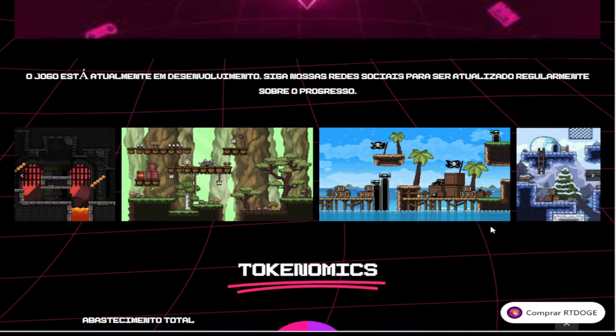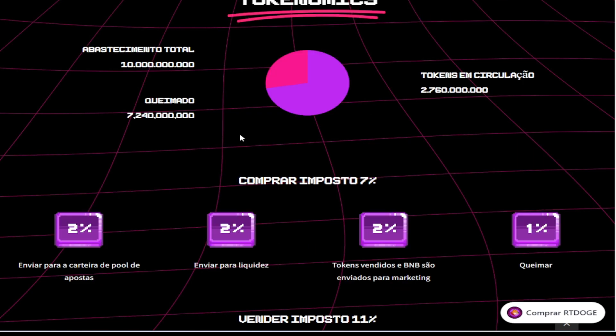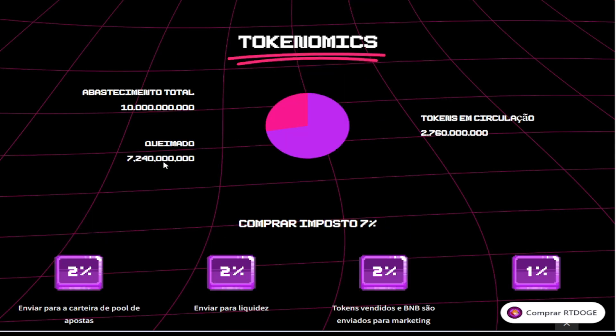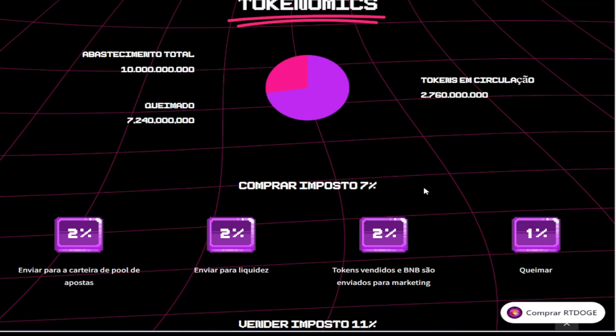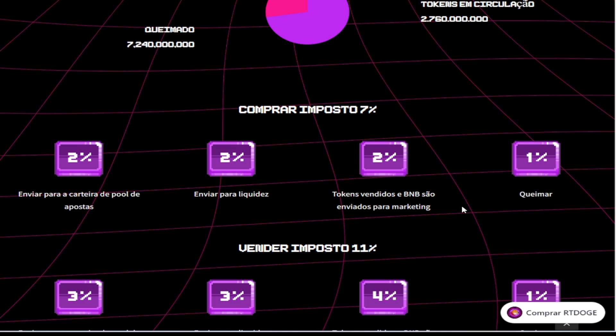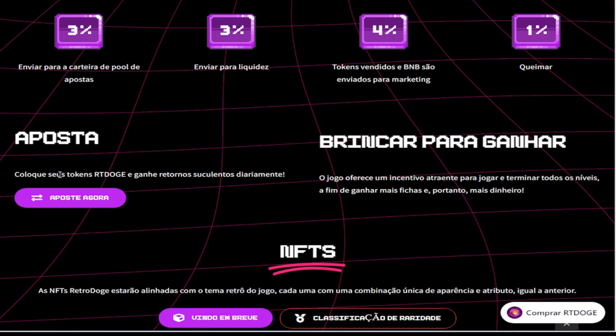Aqui na Tokenomics deles, vocês podem ver que o total é de 10 milhões de tokens. Tem 2 milhões e 700 mil em circulação e o restante vai ser queimado para a questão da jogatina. Aí aqui tem os impostos, quanto que está a venda, a compra, brincar para ganhar. Está falando aqui um pouco do jogo e as apostas, vai ter um sisteminha de apostas dentro do jogo.